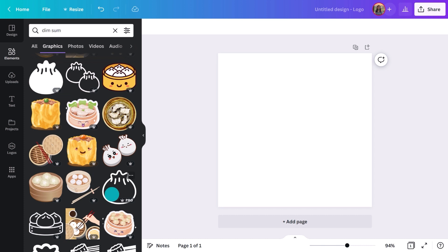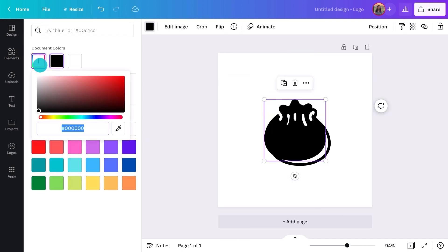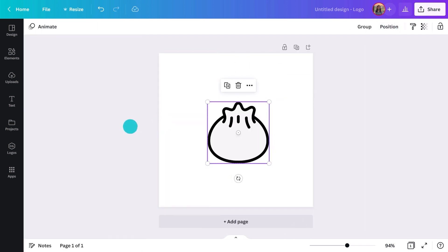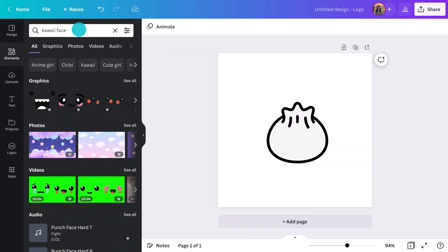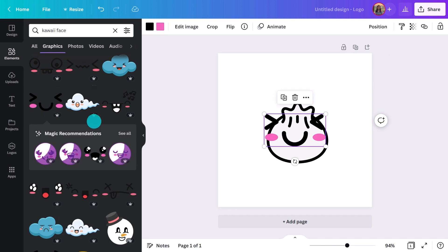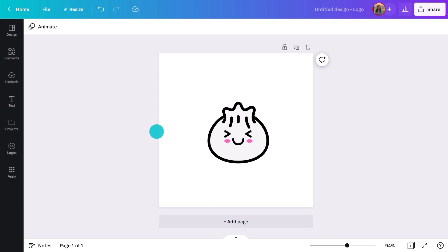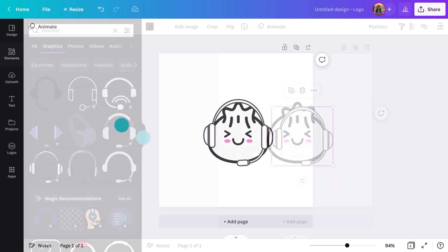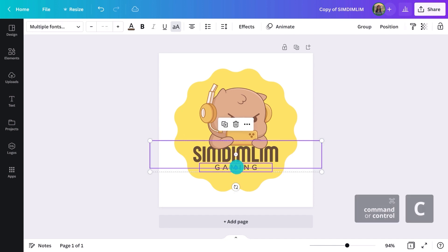There's a filled-in version or an outline — I'm going to use both. I'll use the fill as the background and the outline on top. Now I need a little face. Here's a tip: type in kawaii face and you'll get some really cute ones that you can just add on top. Now a headset — choose something that isn't too complex. That's looking fun! I liked the fonts from the template before, so I'll just copy and paste them here.